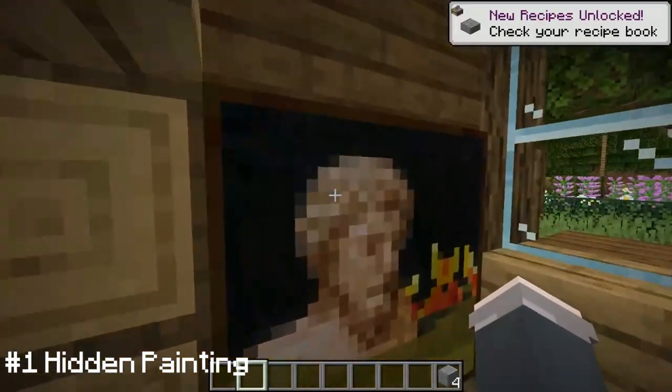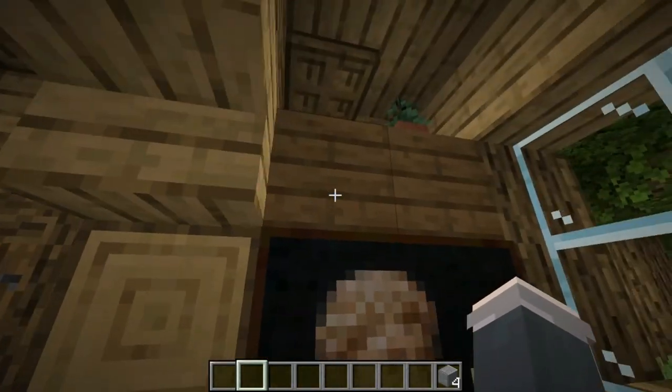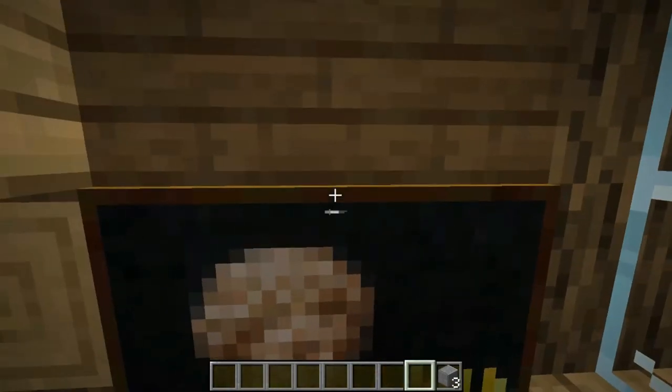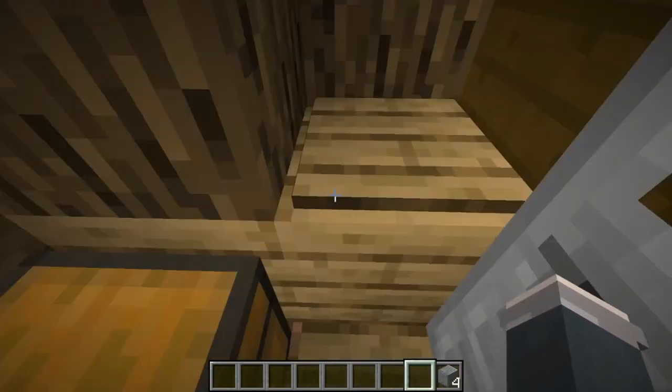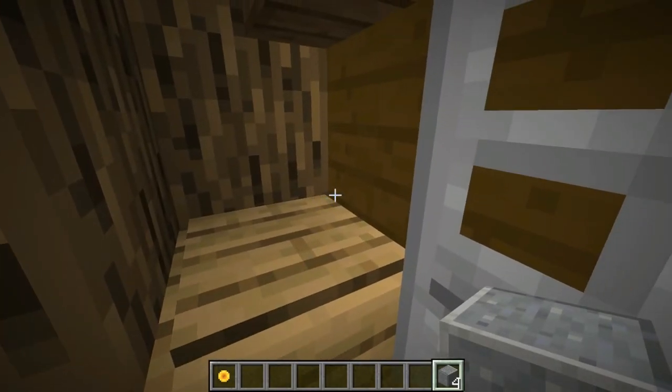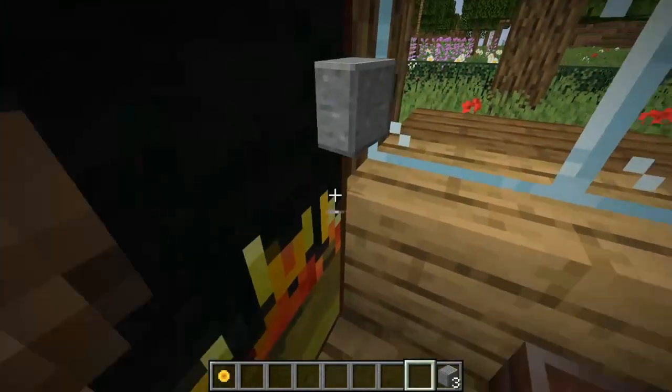The first one is really quite simple. All we've got to do is go to this painting, but you can't just walk through it. All we've got to do is throw an item right here on this pressure plate, and then we can walk through, pick up the item, and grab our first coin of the day. Then throw the item, walk back out, pick it up, and we're out of that one.